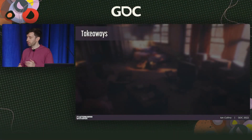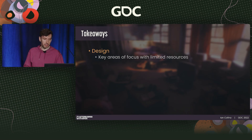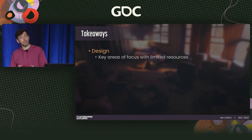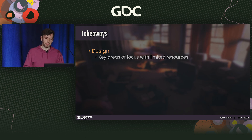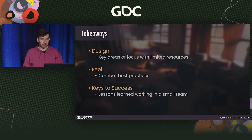This talk is going to be broken up into three sections: design, feel, and keys to success. I want this to be an actionable crash course. In design: an understanding of key areas to focus on when making a combat system with limited resources. In feel: best practices for creating visceral and satisfying combat. And in keys to success: personal takeaways that might help maximize efficiency on a small team.